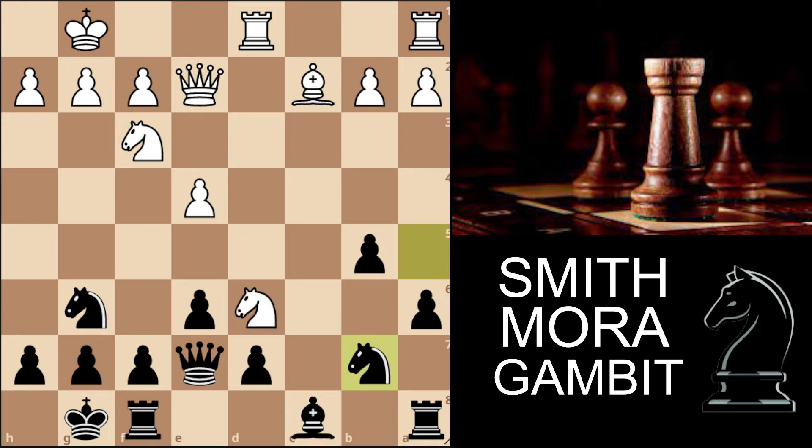So instead white goes e5 to defend the knight. Now simply knight captures on d6, pawn captures on d6, queen to f6, and we have a very solid position. The pawn on d6 might become a weakness in an endgame. The whole point of the Smith-Morra Gambit is to go for a quick initiative and try to play for checkmate, and in this position white's chances of achieving that are very low. We are also up a pawn, and white's compensation is not that scary.